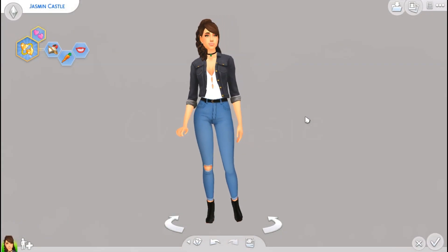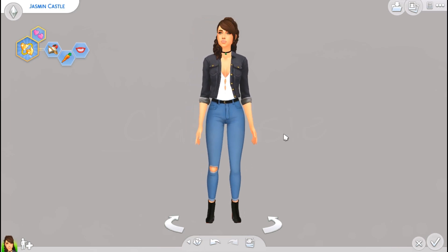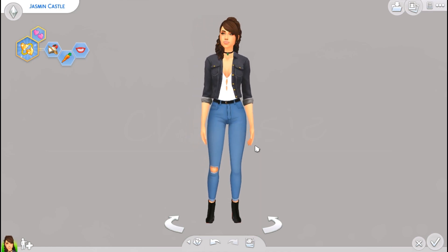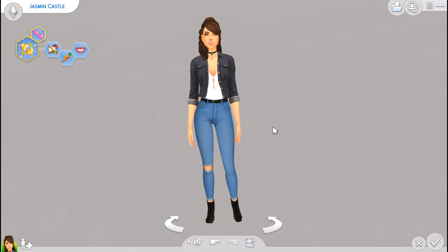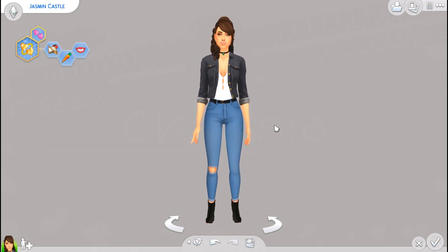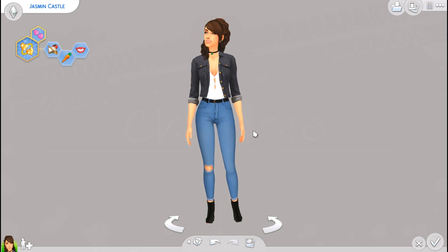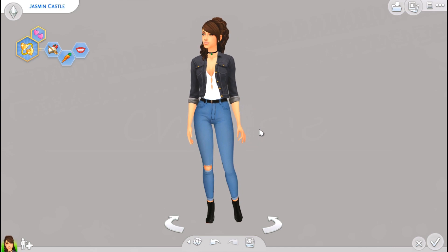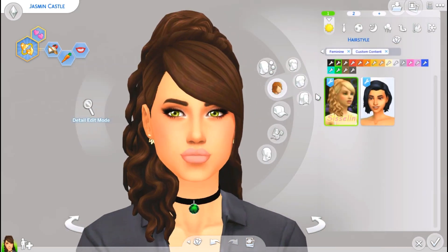Hi guys, it's Chrissy, and welcome back to kind of a first on my channel. Today we're doing a creator sim must-have custom content video. I went through and picked out around 22 to 24 custom content items that I really can't live without. These are things I'd definitely recommend to anyone looking to get into custom content who doesn't know where to start, or who wants just a few staple pieces in their CC folder.